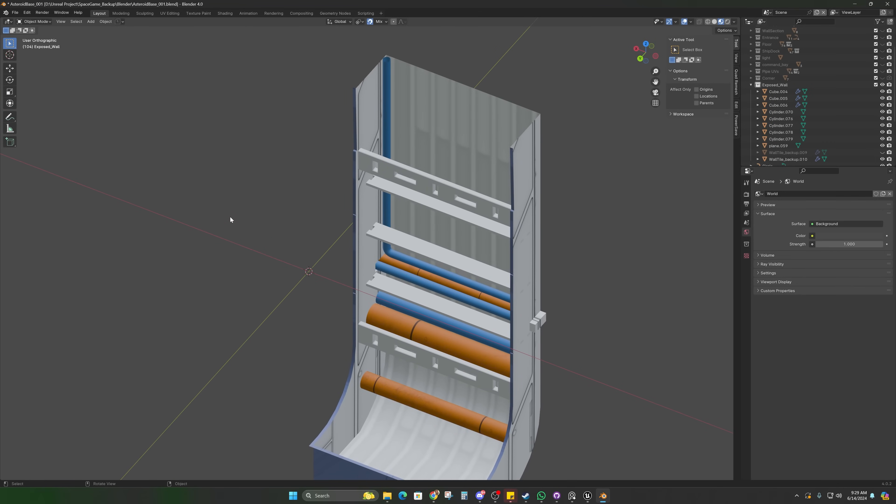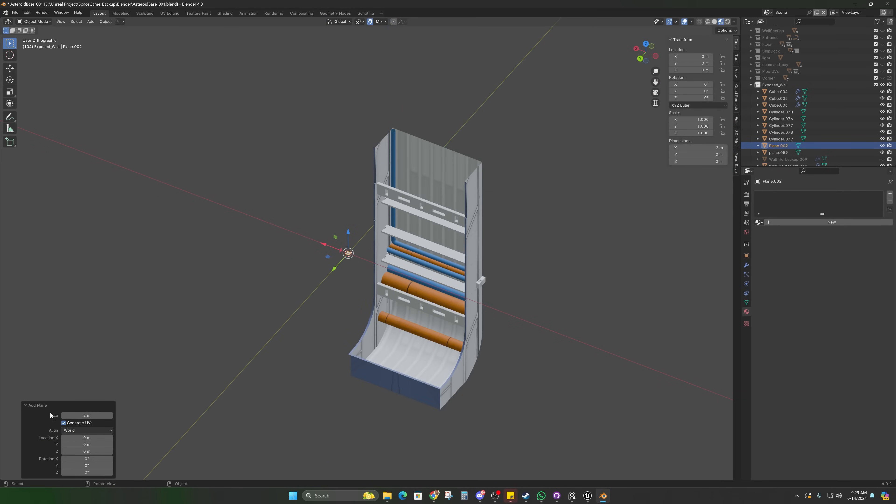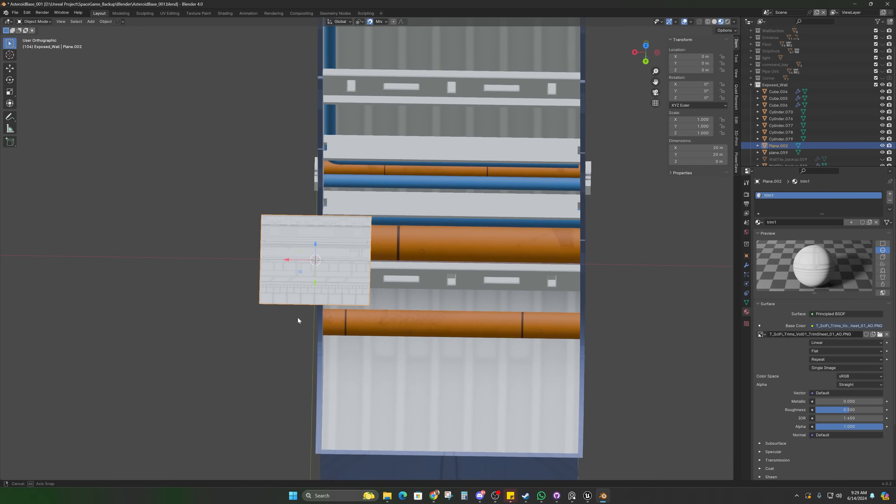I've been dancing around some of the more advanced material workflows for a while, simply because I've never liked UV unwrapping and doing all this annoying material stuff on the back end, but I just got to get used to it. So I've spent the past week or so getting more familiar with trim sheets, more familiar with decals, and some of the more advanced workflow techniques to speed up certain aspects of workflow and reduce some of the texture overhead for the game — so you're not needing quite as many high resolution textures to fill up a scene. This here is a tile component for the asteroid base: a little cutaway section of the wall where you can see the pipes and wires and machinery behind the paneling. I've made a trim sheet for my pipes, but I need to start playing around with trim sheets for other greebling type elements in the environment.